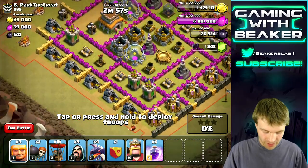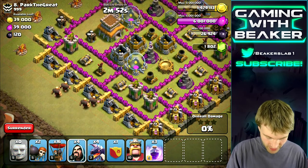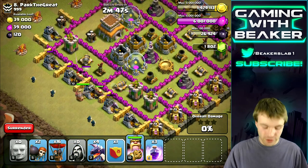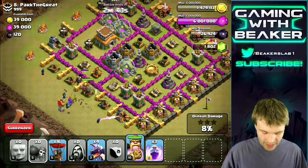We're just gonna go for it. Let's drop these giants and then the wizards right behind. Now that the defenses are distracted, we're going to drop our clan castle troops and then the wall breakers — we should be good.